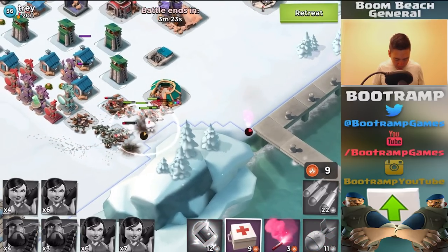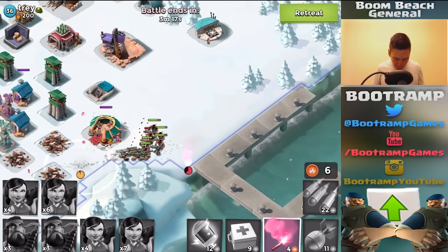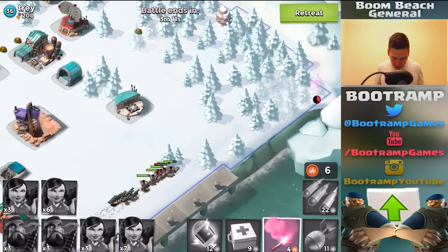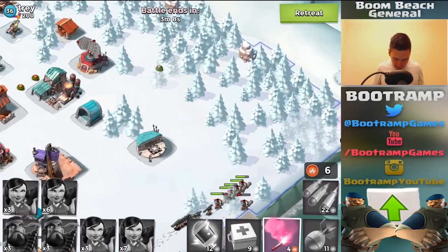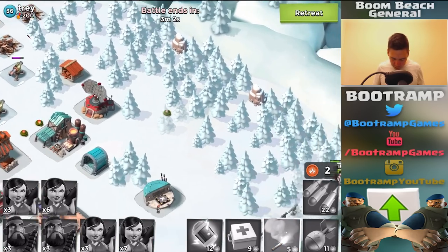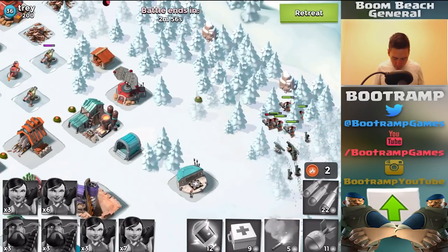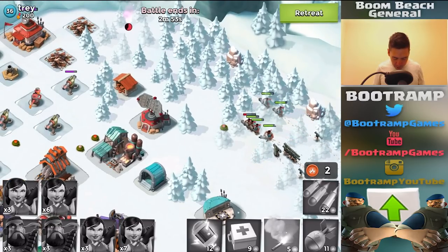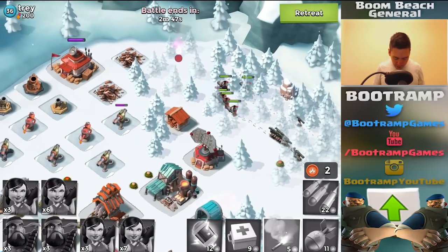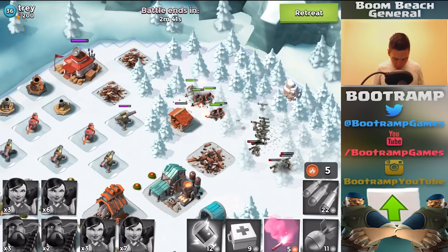Gathering up some more gunboat energy, flaring to the right side. Healing up — okay, that was crazy. Heading over to the north side of the base. Getting up to the north, going for the HQ — really hoping my flare lasts. The timer is running out, moving to the left side. This might be death — or not. Come on! Oh no — stepped on the mine, but the zookas are doing it! Just ran out of energy, and I stepped on the mine.